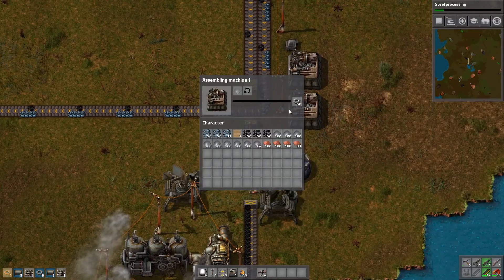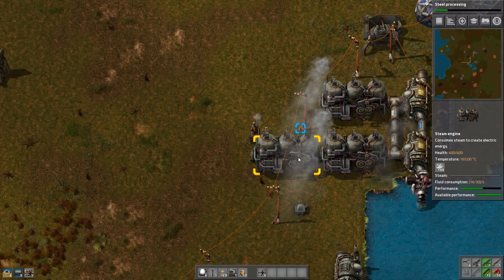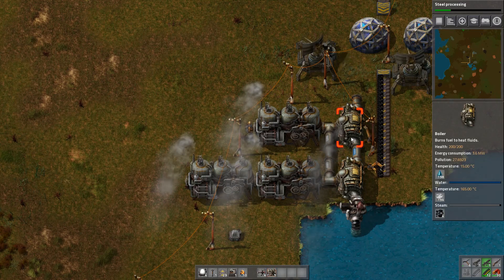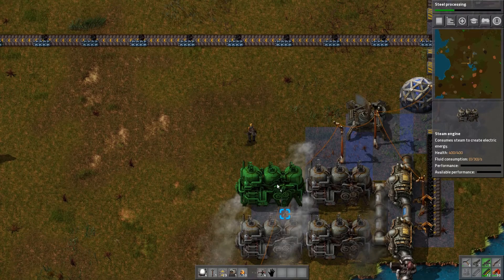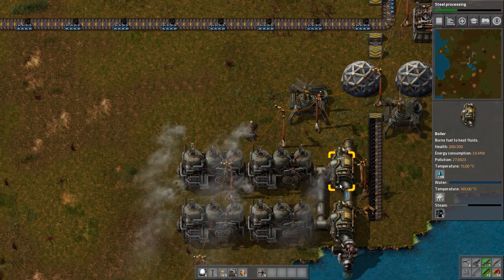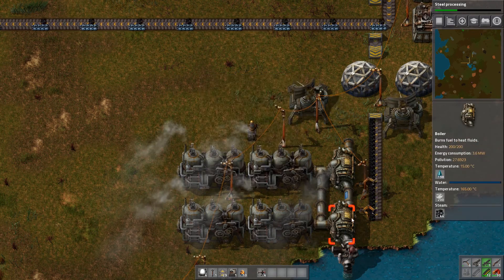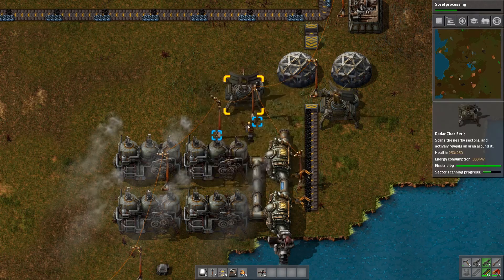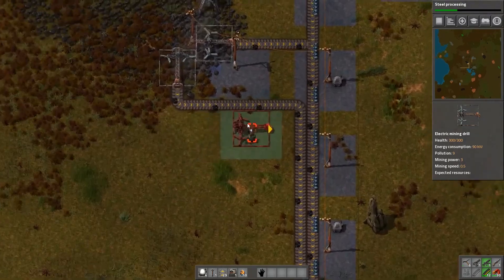One thing we should probably do is run over here and grab some of these because they are useful. There we go - another boiler over there, that's going to spread out the load a little. It should still be enough steam for everything. Now you are just getting drained of all your steam constantly - no wonder you're working so hard. Thankfully one inserter is enough to keep it well supplied. This one is not working any harder despite having four steam engines attached. Oh well - we've expanded the capacity of our electrical grid.